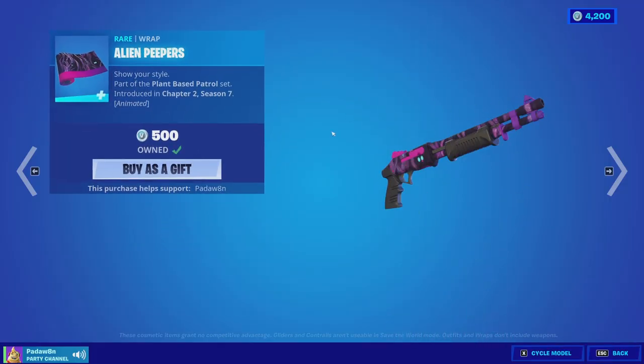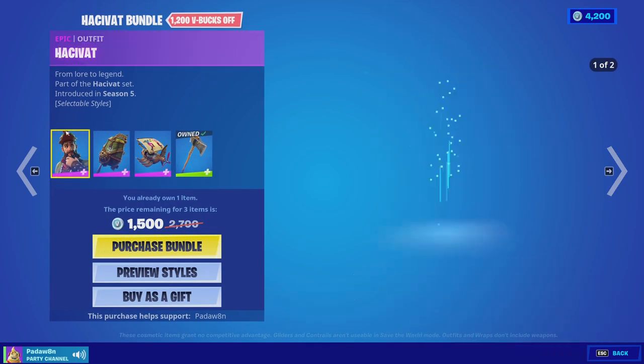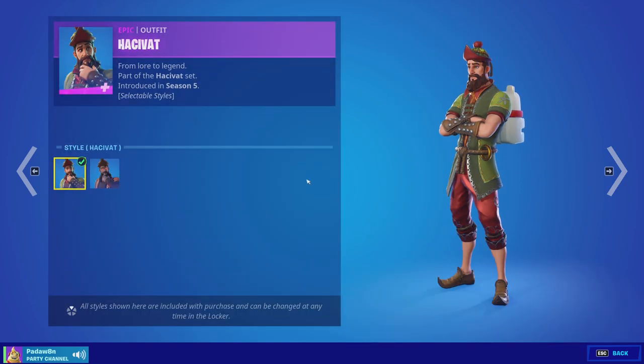We got the Bloom skin with the Zoo backbling and the Fluxarian Florax pickaxe — this one is reactive but I'm not sure how. Then we got the Alien Peepers wrap and the Havoc Cat skin.